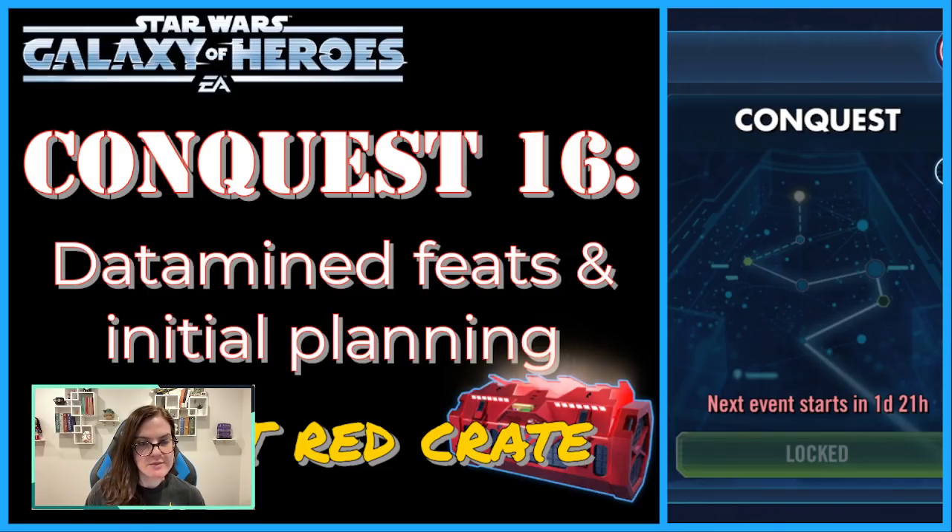I wanted to get this out as soon as possible because Conquest is starting in literally less than two days and we just got a data mine of all the feats. I thought it would be really great if I could show you what I'm planning on doing, what I'm planning on skipping, and just what I'm brainstorming on using. Obviously it's super rough — things will change as we get the discs and get in there to see exactly what battles and combats we've gotten to face. I do think you can get the red crate — I know a lot of people are worried about it because of the inquisitor feats, but I think we're good.